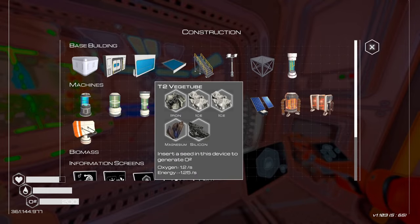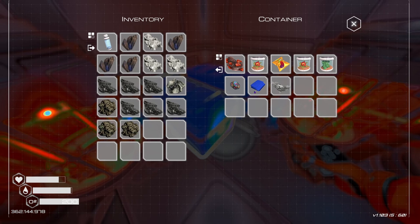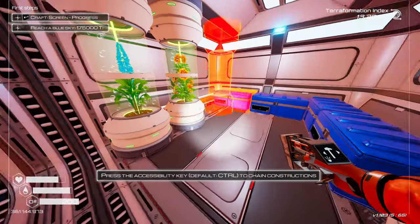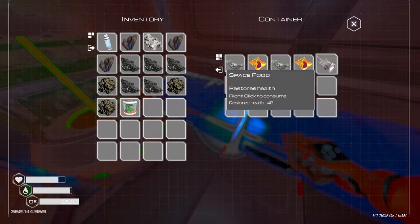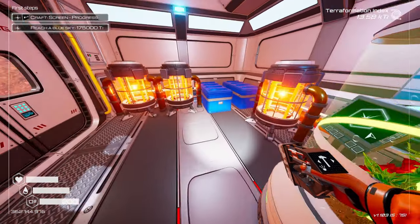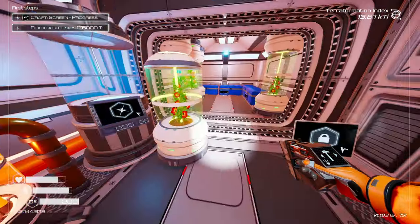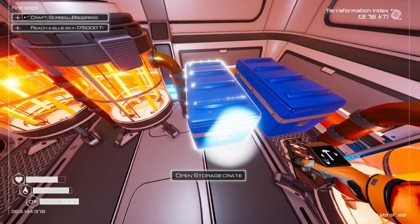We were crafting tier two veggie tubes — another one over here, 150. Let's grab the 150 seeds, put them in there. Tier two veggie tube, another one — put a lerma seed in there why not. Let's go build some tier two drills. We need more iron — do we have iron in these? Silicon, magnesium, ice — no.